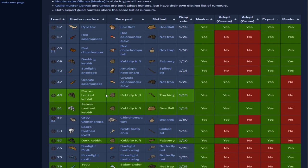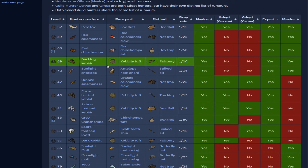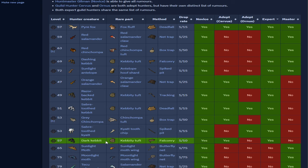If we sort by expert only, notice how many Kebits there are: Dashing Kebit, Razorback Kebit, Sabertooth Kebit, and Dark Kebit. Those are really good tasks. The whole idea of target farming experts for the pet is to maximize the percentage of your tasks that are Kebit tasks.